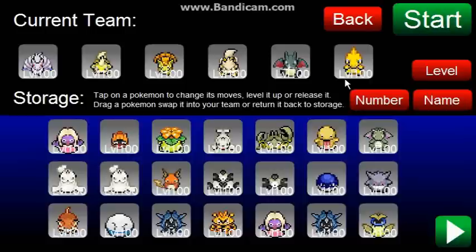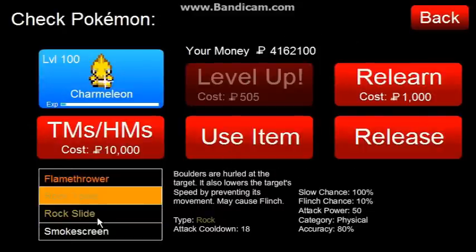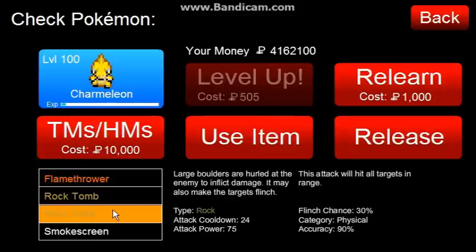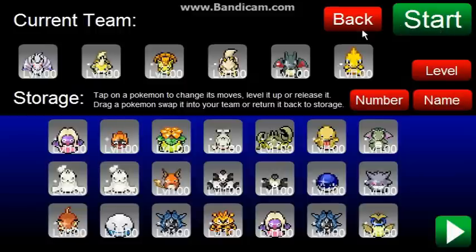So I'm just going to quickly go over what I have everyone taught. These guys can actually learn rock moves, and rock is four times effective against Moltres. Rock Tomb and Rock Slide — Rock Tomb does less damage but has a flinch chance and 100% slow, so that's very good. Rock Slide does a bit more damage but has a longer cooldown, so it's a bit of a trade-off. I'm going to go with Rock Tomb, which will do four times damage against Moltres.